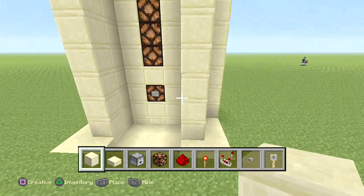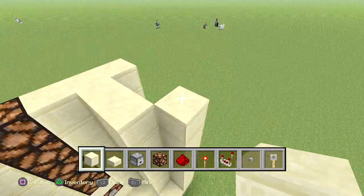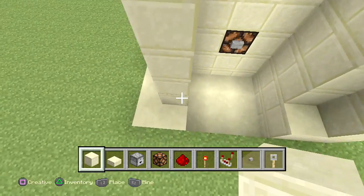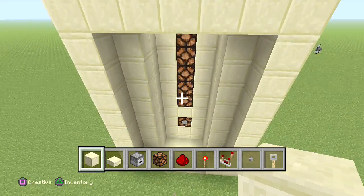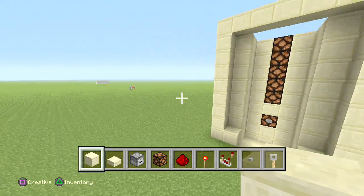Right here in the front, add a block right there. Go outwards on the right — this is going to be more of a showcase to just add a frame all around it to cover up most of the redstone. You could design that part any which way you want, but I'm just going to show you based on the tutorial how this will look.